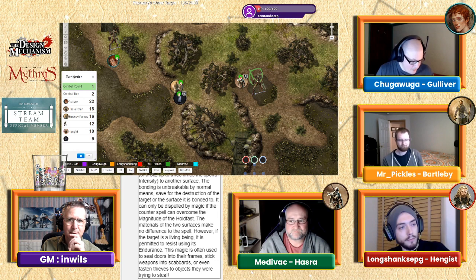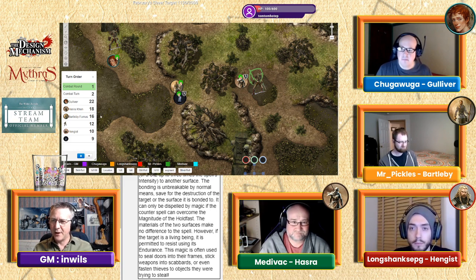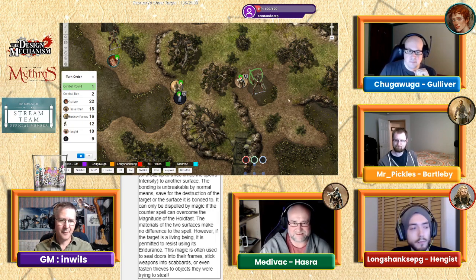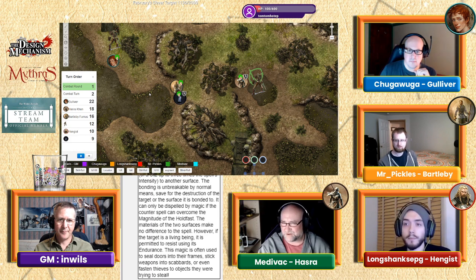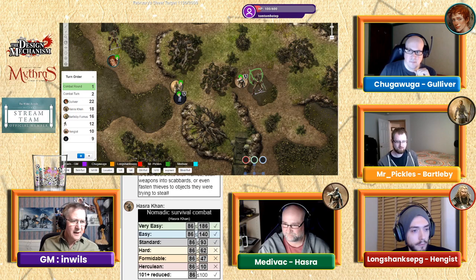Gulliver decides to dither on initiative 22. Hazra, what would you like to do? Hazra is starting to panic — he's not used to seeing something like this — so he's going to thrust his spear. His sword is in the right arm. He throws out an 86 out of 93.